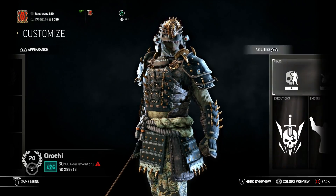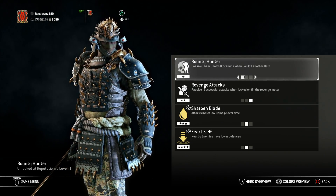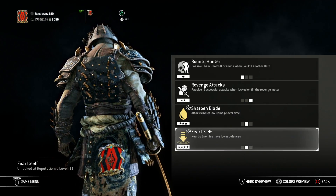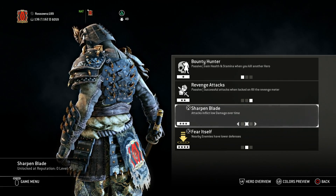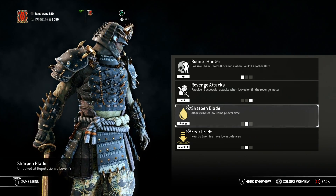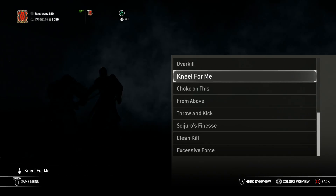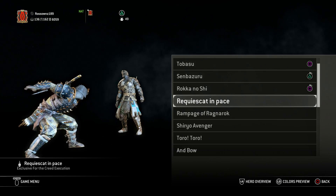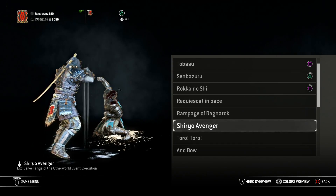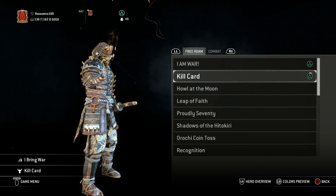For feats I don't do 4v4 that often, but I use Bounty Hunter, Revenge Attacks, Sharpen Blade, and Fear Itself. I like to use ones which mean I can still use my character — I don't use the bow anymore because I go for deflects in my videos and I want cool gameplay. For executions I have all of them, including the new special event ones: Requiescat in Pace, Rampage of Ragnarok, and Sharia's Adventure which is the recent Halloween event one.